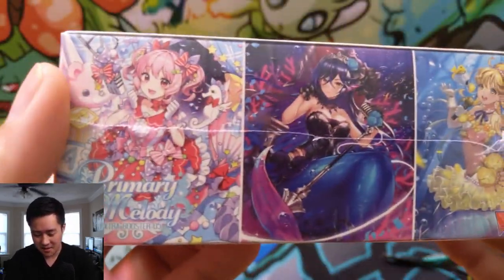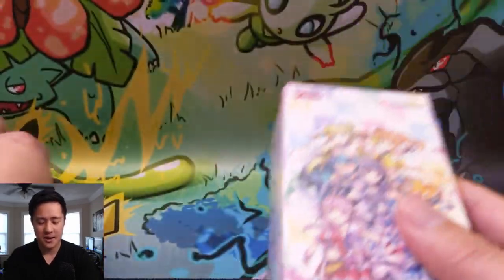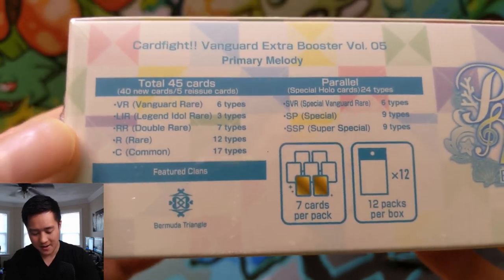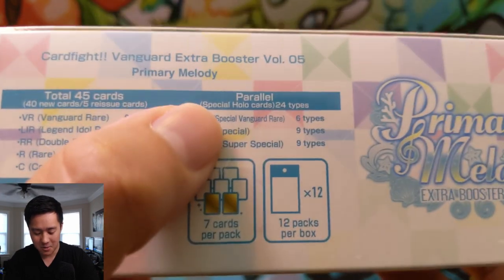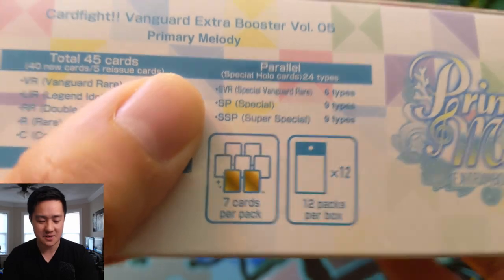It looks like these are a bunch of kind of like idols and idol cards. So the rarities are very confusing for this. They have Common, Rare, Double Rare, Legend, Idol Rare, and then Vanguard Rare. And I'm not sure what the rules are for Parallel Rare, SVR, SP, and SSP.